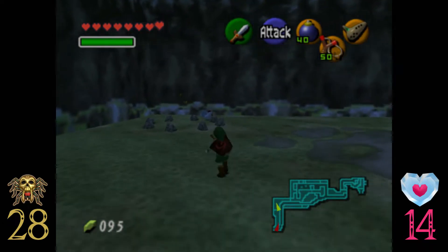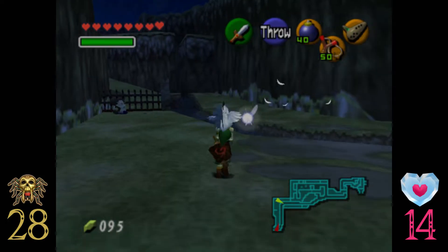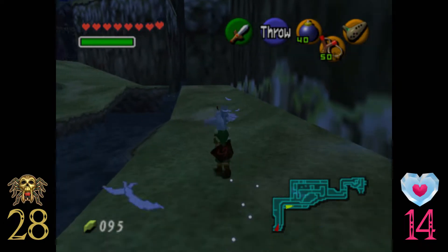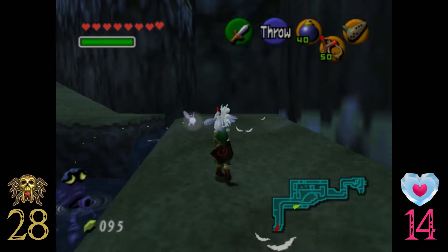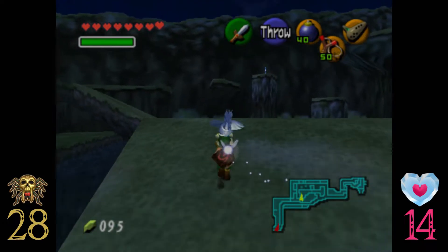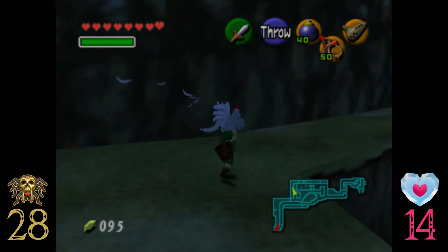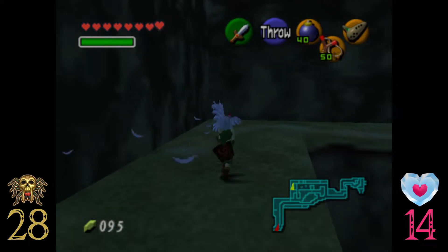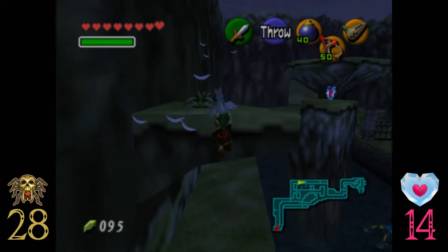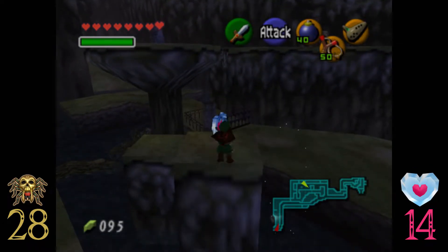What we want to do here is grab a cuckoo - yes I know this is weird but it is necessary. We want to bring this cuckoo on our merry way. See that heart piece up there? We need the cuckoo for that - that's why we have a cuckoo. I think there is a way to jump at the right time to get it, but I'm just not going to do that. There we go, perfect. Let's grab this heart piece.